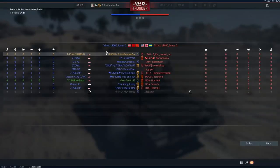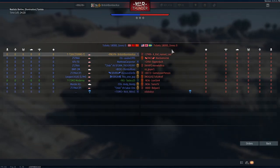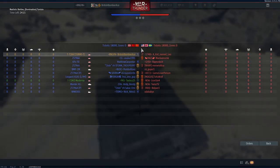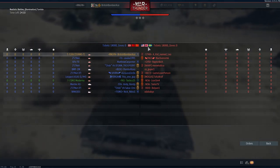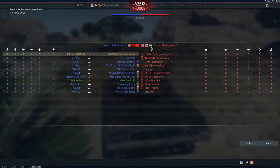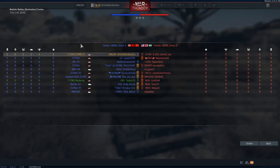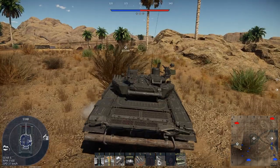Alrighty, so we are playing with Germany and China, and we are fighting America, Japan, and Sweden, so it's going to be an interesting game. American shells are pretty strong, Japanese shells are pretty weak and their tanks aren't that well armored. Swedish tanks are similar, but I think their shells are actually pretty good. I don't think we're going to be fighting Swedish Leopard 2s at this BR unless I get up-tiered.